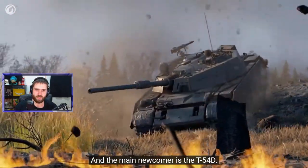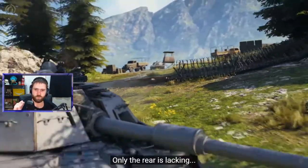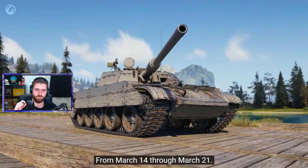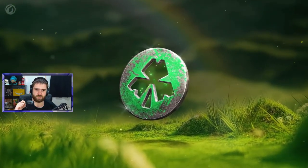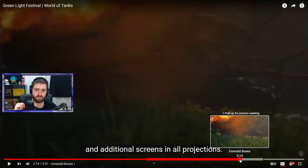The main newcomer is the T-54D. It kind of reminds me of the T-55A but with spaced armor. It's a tier 9 premium tank with a serious L7 cannon and additional screens in all projections — only the rear is lacking. The tank was bulky enough already. Excess weight never helped anyone become faster, but the armor is worth it. The event runs from March 14th through March 21st, with daily prizes on the portal, bundles with emerald boxes, Shamrock Showdown in Steel Hunter, and more.